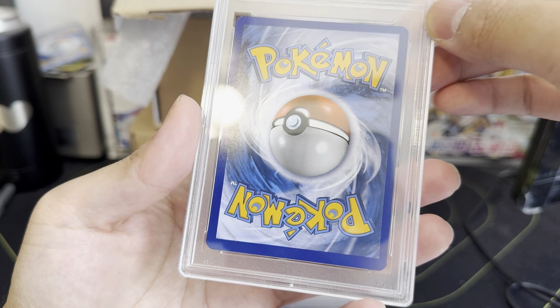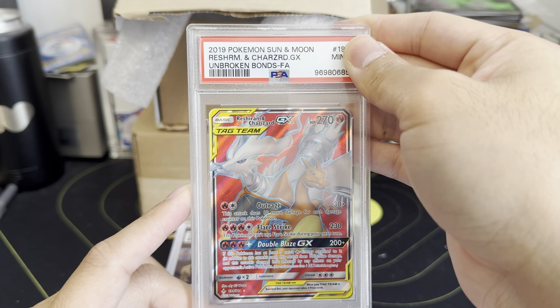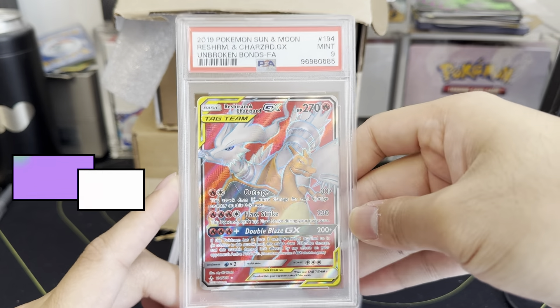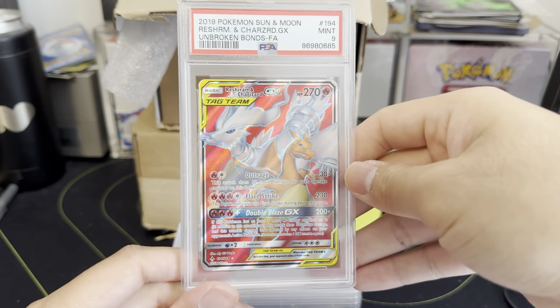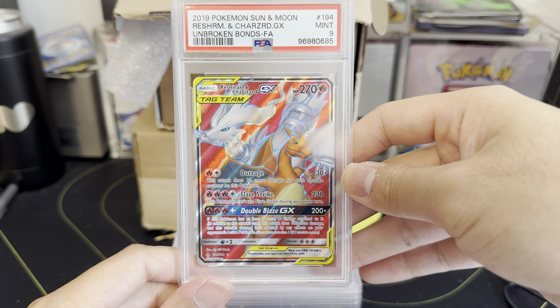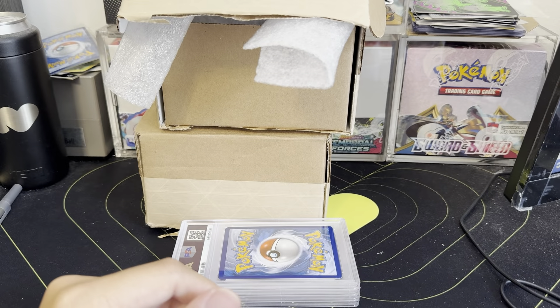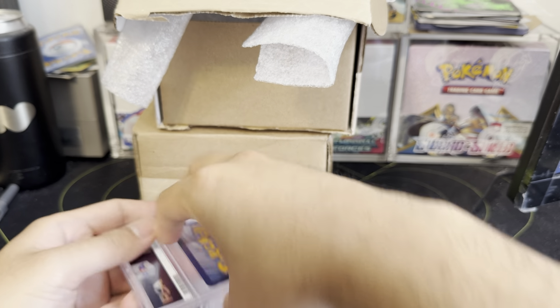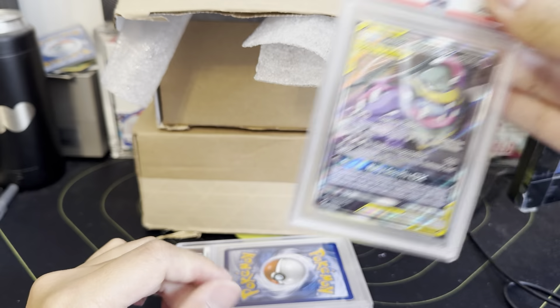PSA 9 on the Reshiram and Charizard GX. I still think this is pretty good — sitting in a binder for five years, that's actually really good. It doesn't matter to me. Prices will go on screen. Continuing the Unbroken Bond chain — another crazy card here.